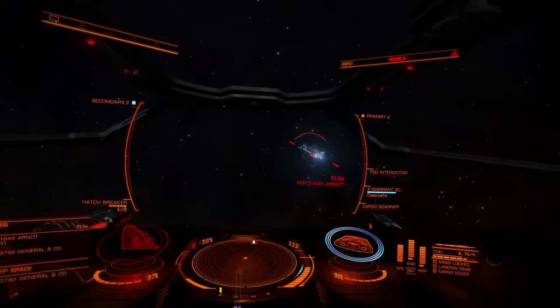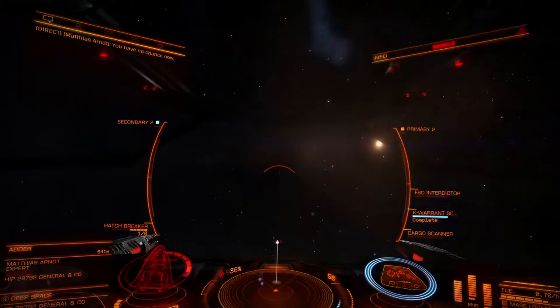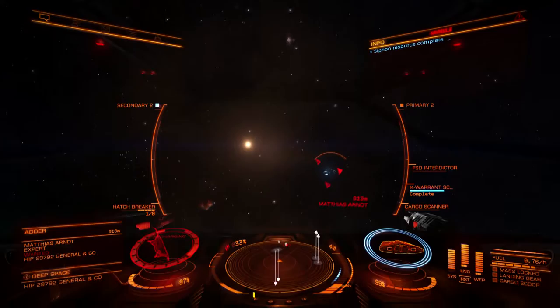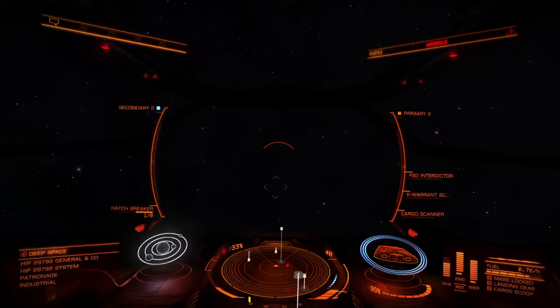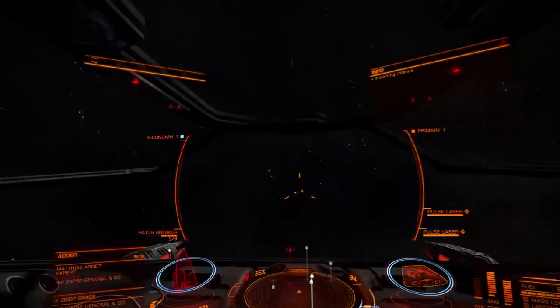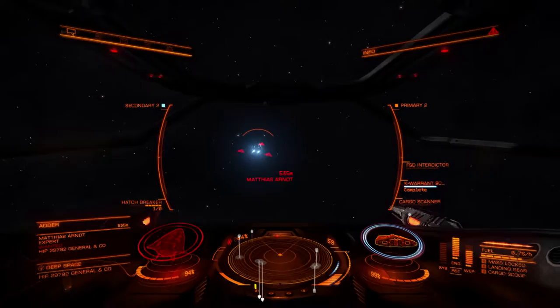There we go — let's see what he drops. The other way of doing this is you can target a ship's cargo hold, which isn't easy to do. Apparently we have no chance now, according to him. Target cargo dropped — let's see what it is: trinkets of hidden fortune, not bad; atmospheric processes, pretty good. He's still behind us and shooting at us now — well that's not very friendly. He is wanted remember, so we can kill him, but we want to get as much cargo out of him as possible so we can select the best stuff. We'll knock his shields down again and send another hatch breaker at him.